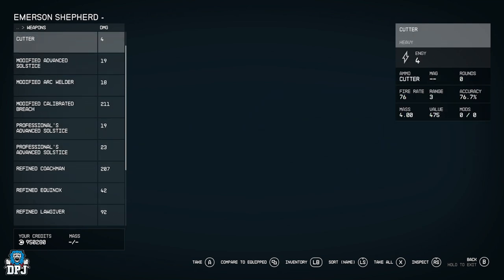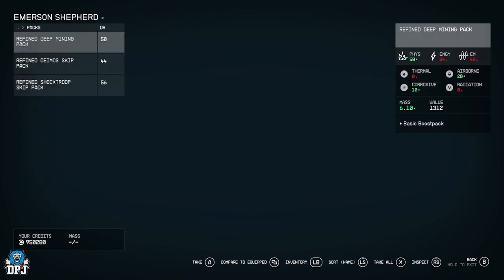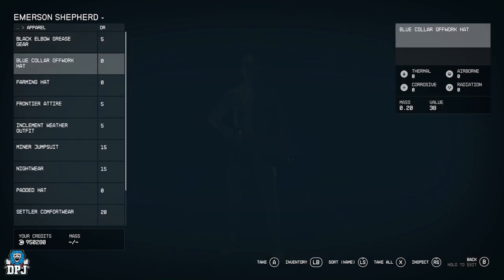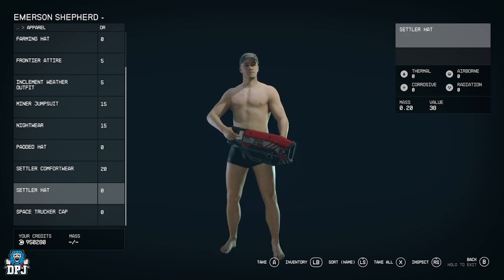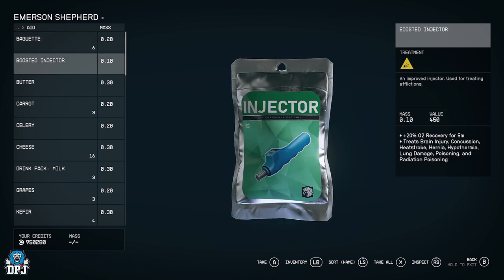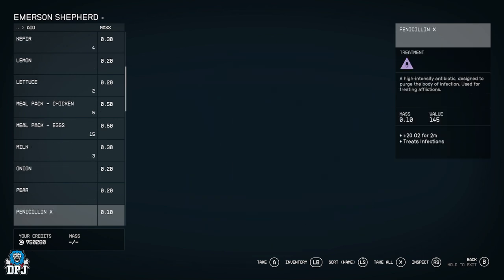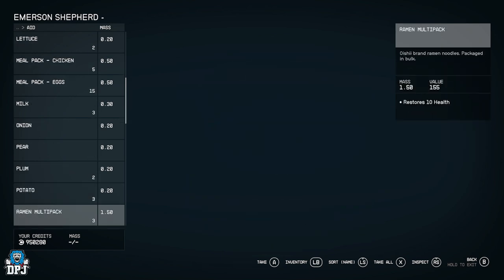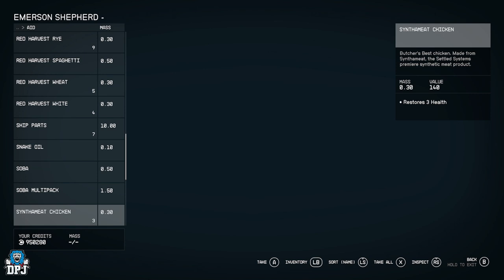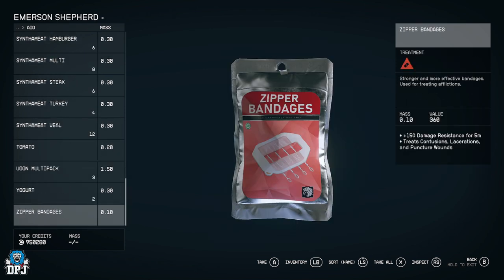There's a whole bunch of weapons here too. The Big Bang gun can appear in here as well, so if you're still looking for that, you can find it here. You also get white packs, helmets, and apparel. I go through the aid section and pick up anything that treats infections, painkillers, broken bones, bandages — anything useful for healing and treatment.